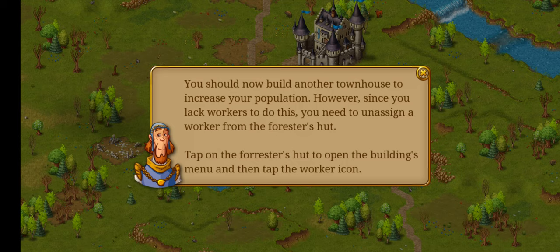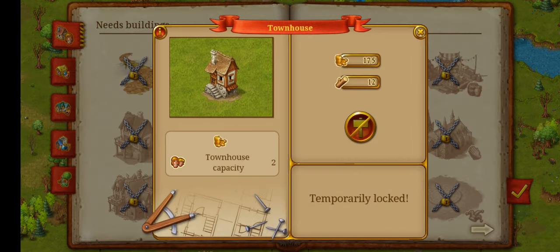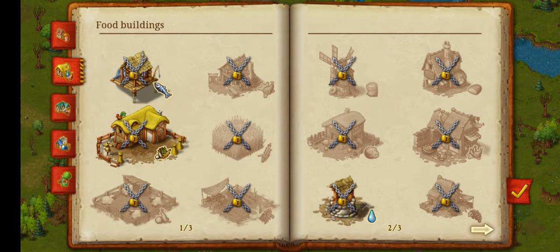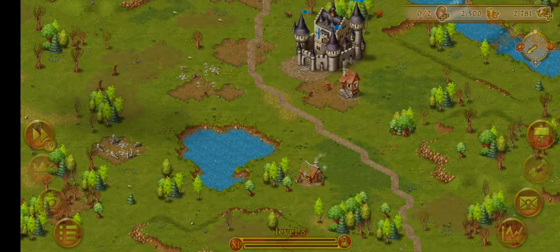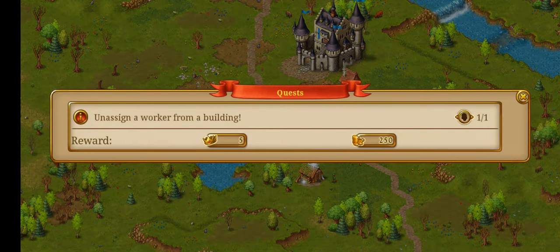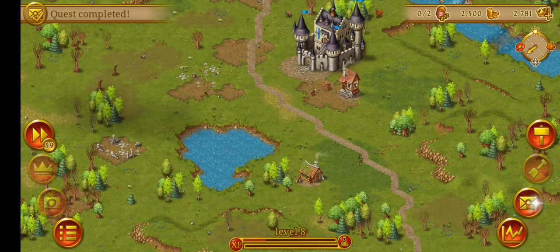You should now build another townhouse to increase the population. We only have 2 living here — this is kind of sad. It won't let me... literally won't let me. Oh yeah, on the side of the worker from the building. I already did it.